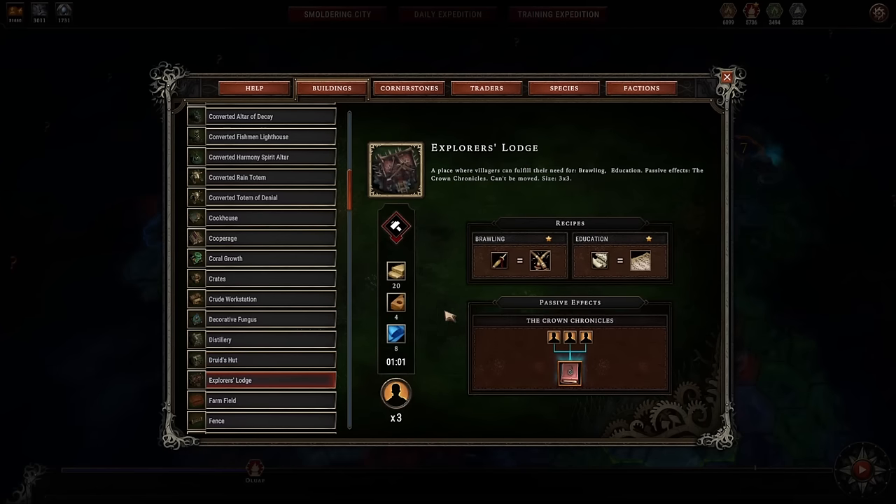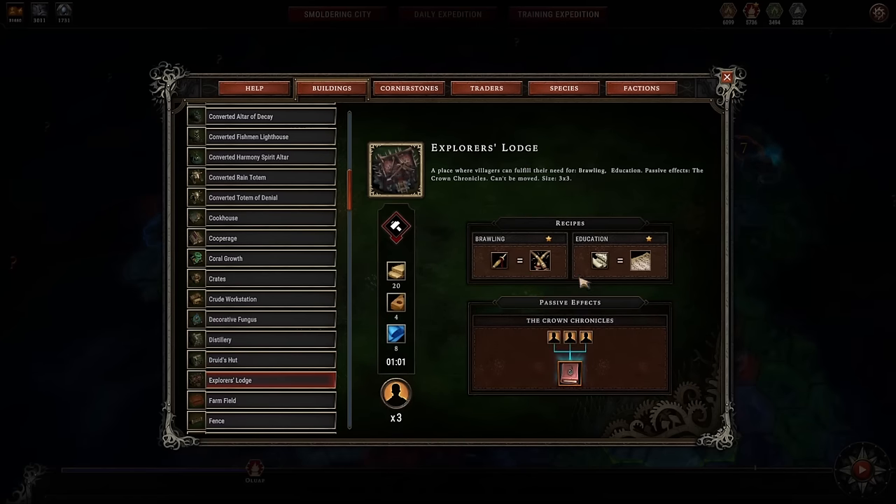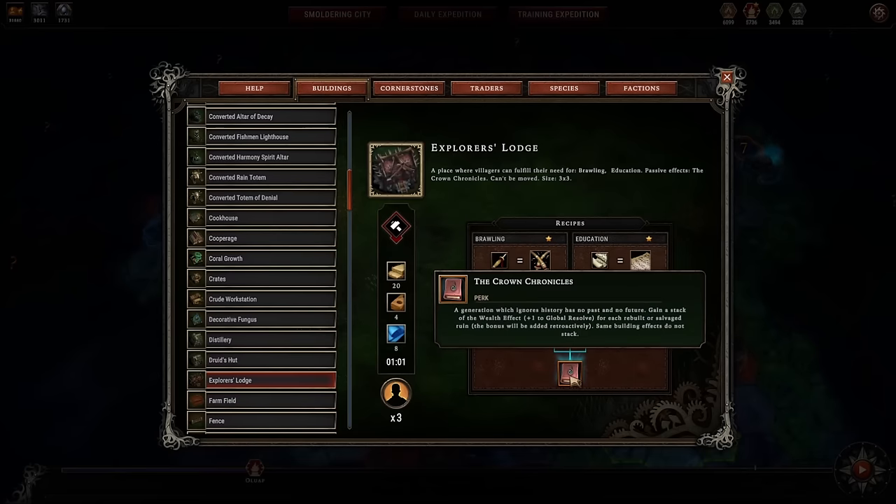The Explorer's Lodge is another service building that does education and brawling, meaning foxes, lizards, harpies, and beavers will like this — the Explorer's Lodge does nothing for humans. The Crown Chronicles ability gives you a plus one to global resolve for every dilapidated building you've found in Glades. This is fairly potent.